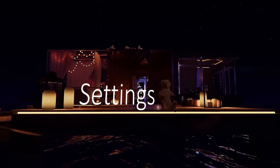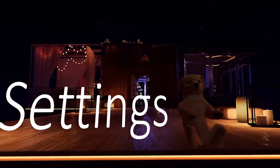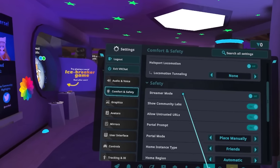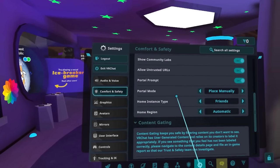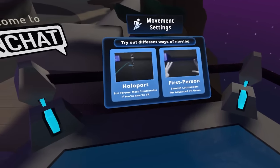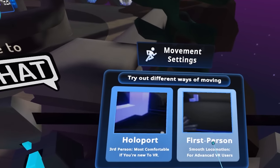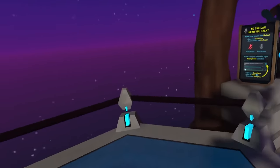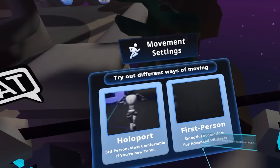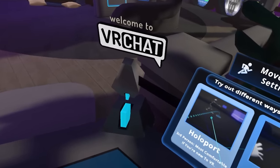Did you get your settings right? I don't want to get too into the settings, as it's a very personalized experience, but there are a few things you should be aware of if you're getting into the game in VR. First is your movement settings. Looking to the right of spawn, you'll notice an option to change the way you move around in VR. If you're experienced with VR, you can probably keep it as normal — holding the joystick forward makes you move forward. But if you're inexperienced, this can cause motion sickness, and it would be much better to teleport around the map.